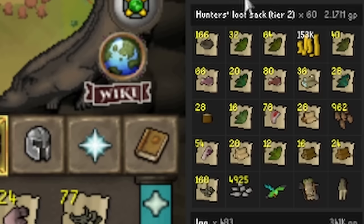As you can see right here, not everything is tracked, but this is loot from 60 of my hunter rumors just to give you an idea of what some of those herb drops, cash, and birdhouses will look like.